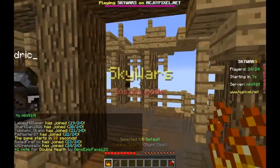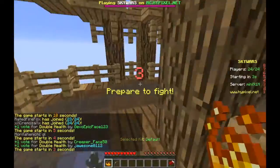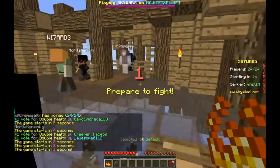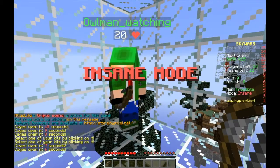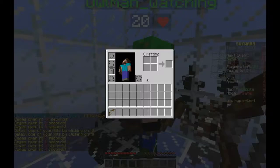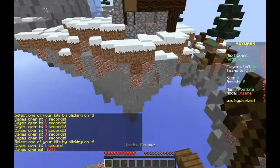We're back in this final round. Hopefully we're doing insane mode. Did you enable the rainbow cage? Yes I did. No you didn't! I did! This is the one we're good at too — this is where we found the hacker last time.